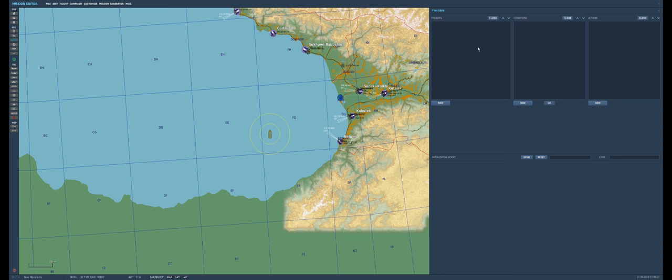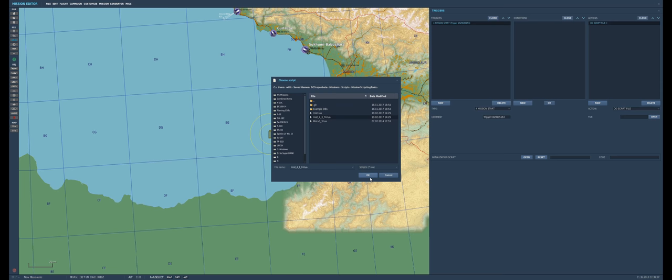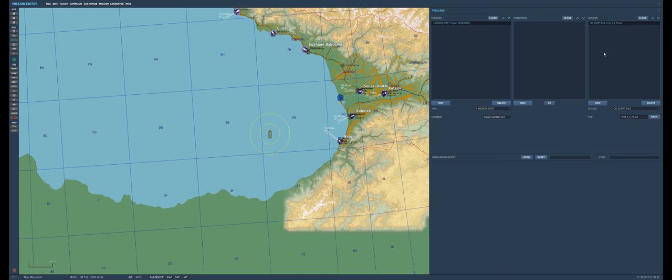Setting up triggers is outlined in the documentation — there's a line missing that I need to add before I post it, but we'll go through this step by step. We're going to go to Mission Start, no conditions obviously, and do Script File to load MIST, which is in the demonstration mission or you can get it from the GitHub repository. Then we're also going to do another Do Script File.